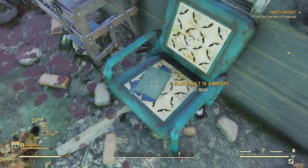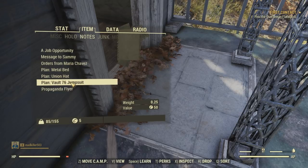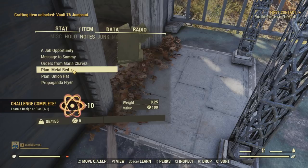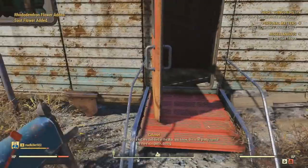Just like any other note, you have the option to read it off the bat, but let's say you just picked up a whole bunch. Go to your items tab in your Pip-Boy and go into the notes section. Here you'll find all the recipes and plans. Just press the button that says Learn at the bottom — in this case, it's the spacebar. Once you do that, you'll notice at the top left it'll give you an update that you can now make those.